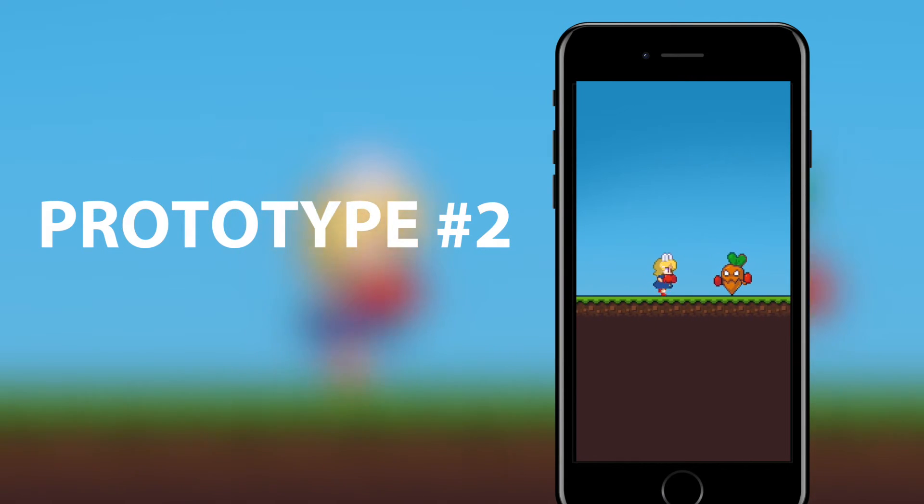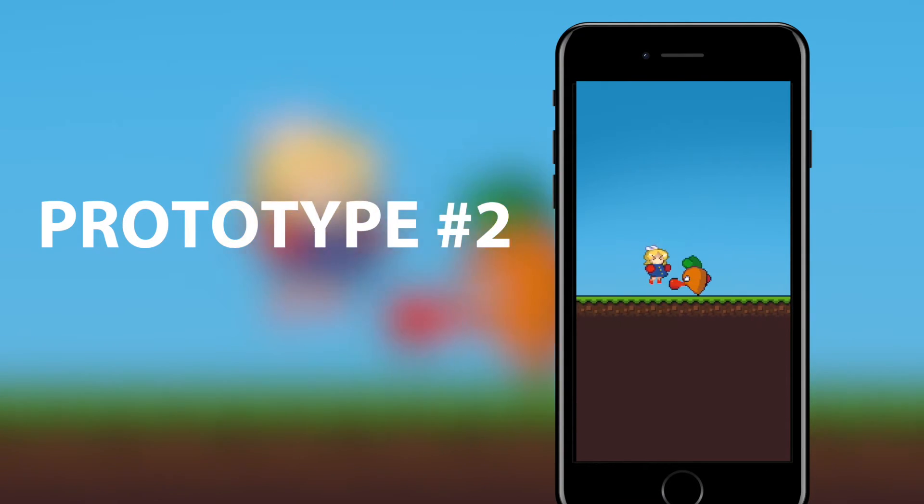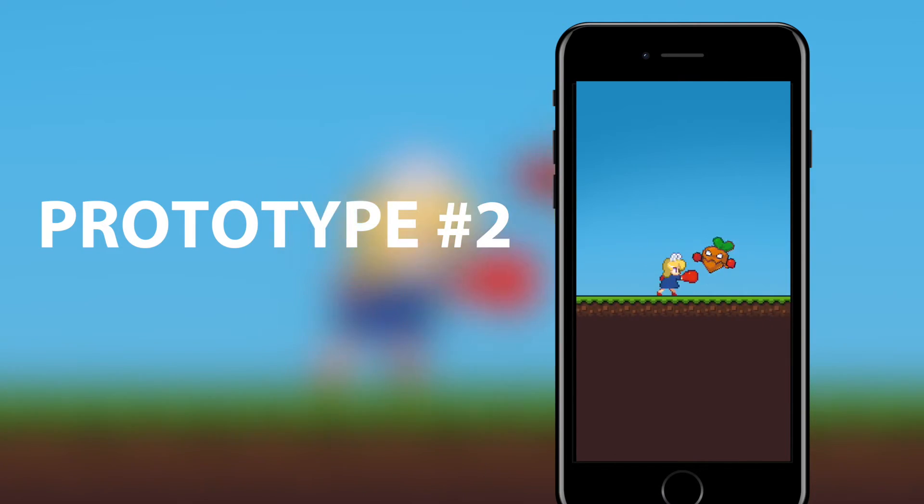Prototype number two: here we tested how it would feel like as an auto-runner. The character automatically moves forward and just by tapping and swiping you attack. The uncool thing about this prototype is that it really feels like Punch Quest. Did anyone of you play this game? It's really cool and I still like it — if you don't have it, please download it on the App Store or Google Play. We knew from this point that we didn't want to make a combination of a platformer and brawler.